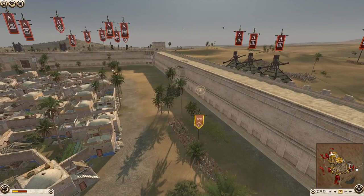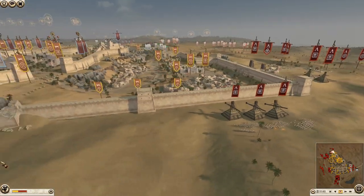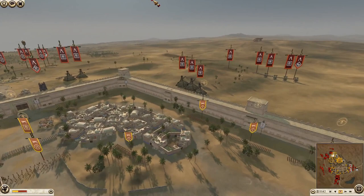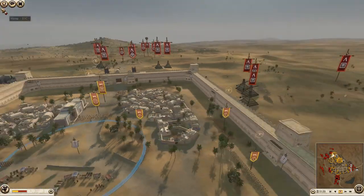It looks like Carthage might be first to the walls. He's also got tortoises, which is not a bad idea, but he's putting them all in the same spot, so it's just going to become one big breach instead of three different breaches. He could stretch out Epirus a lot better - put one here, one here, one here - and then Epirus has to defend three spots instead of just one huge one.